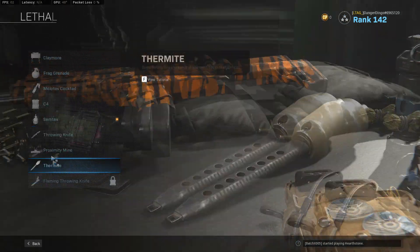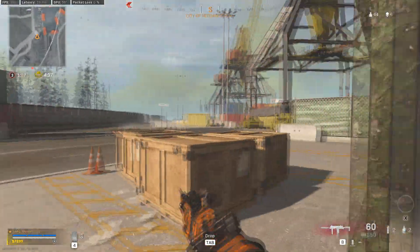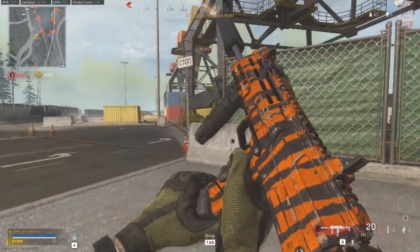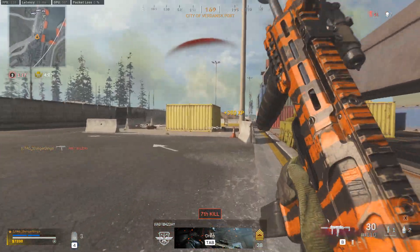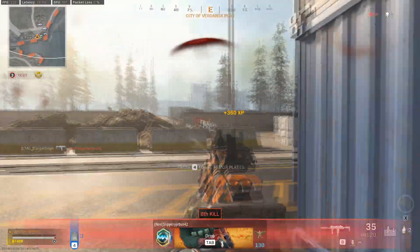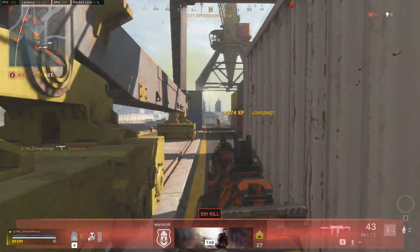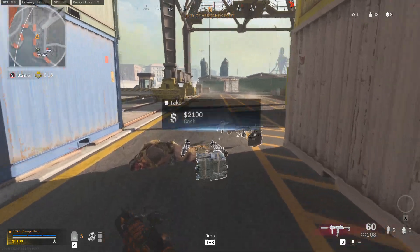Speaking of our lethal option, we're going with the Semtex. C4 is also a very good option, but with the sticky grenade dealing decent damage, it's a fantastic tool for pushing enemies. These typically do cause panic when people see them thrown, making them easy targets to spray down and push. Plus, with Restock, we get another one every 50 seconds, letting us take on more fights more often. And with Shrapnel as our chosen third perk, we get even more Semtex grenade throwing action.